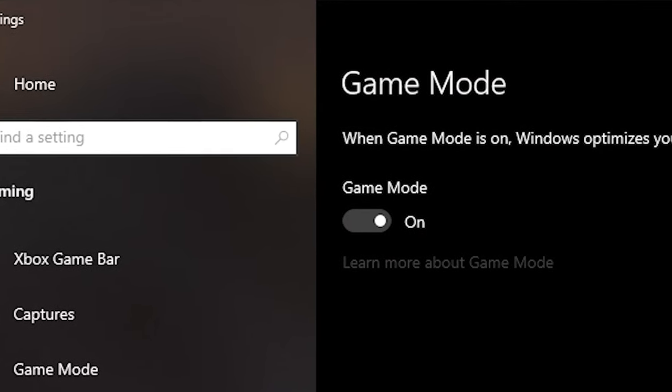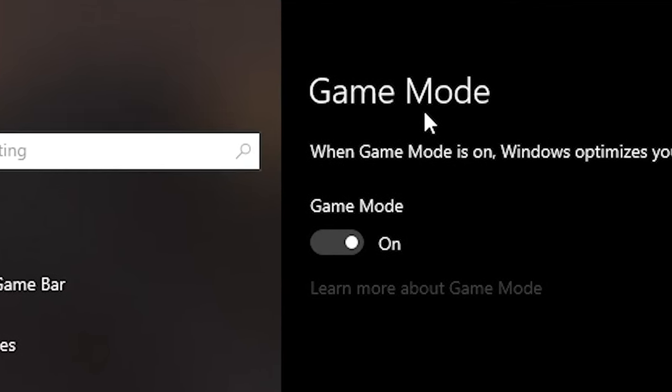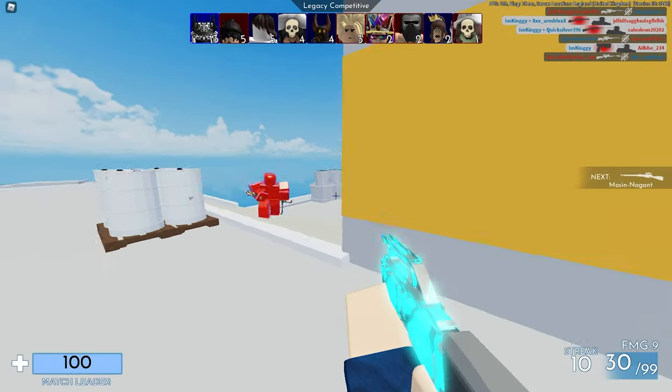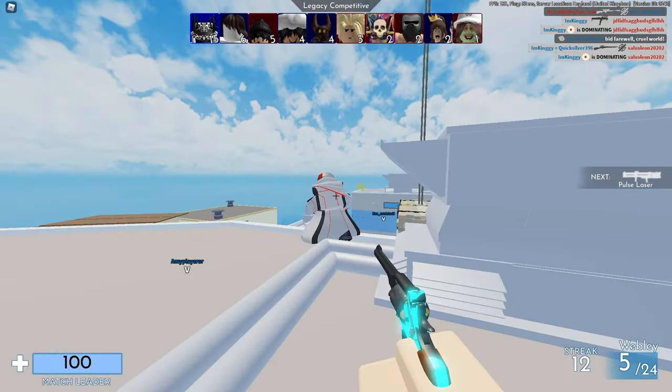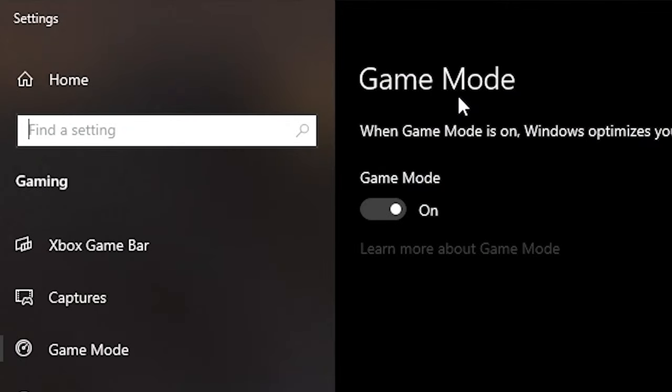The first trick is Windows Game Mode. Just go to your Windows search bar, type in 'game mode', and it will pop up. You have to test it yourself — if you have it on, turn it off and see if you get more FPS in Arsenal. If you have it off, turn it on and see which setting gives you better FPS.